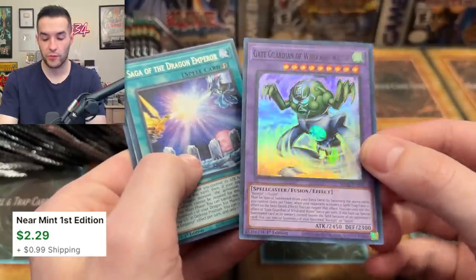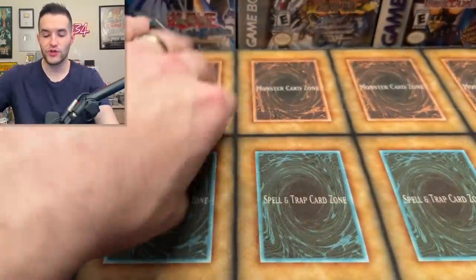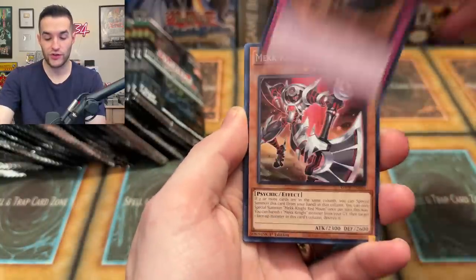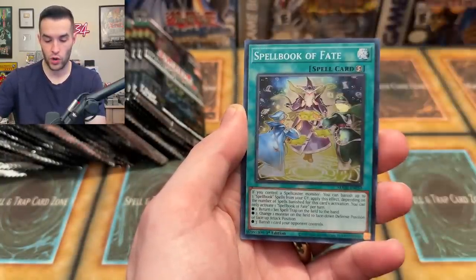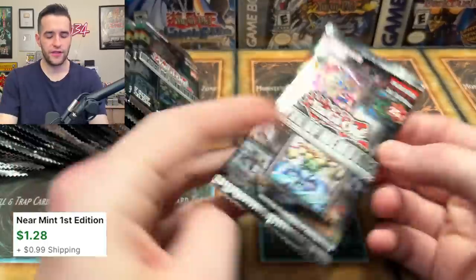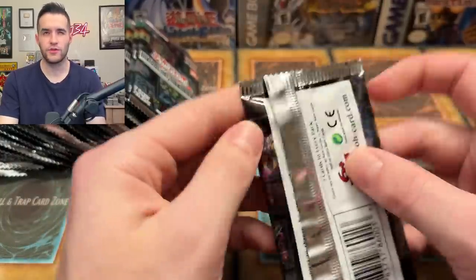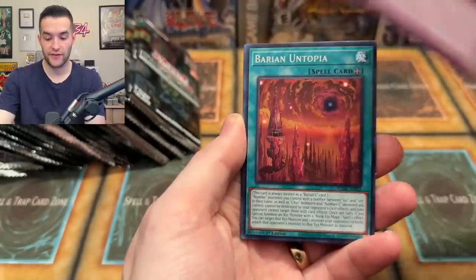Gate Guardian of Wind and Water — Kazejin and Suijin. They've basically turned these into XYZ-style monsters, like YZ Tank Cannon and all that, except slightly different. Various combinations: Rikoki, Imperial Iron Wall, Spell Book of Fate — a cool super rare. Black Luster Soldier — a new version — it's also a collector rare.